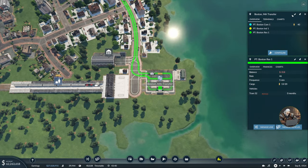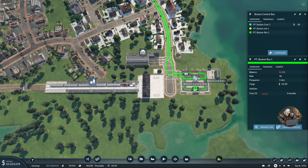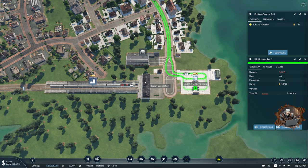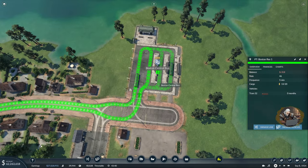Another thing I want to do is start renaming my stations. This one is going to be 'Boston Bus,' and this one will be 'Boston Rail.' I don't think I care about the MA abbreviation — that should be Massachusetts.